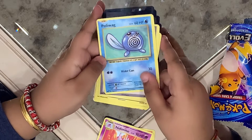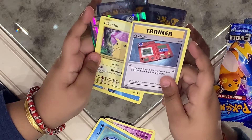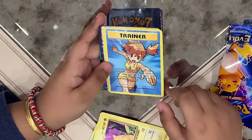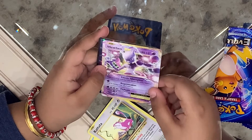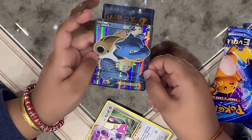We got a Nidorino. We got a Poliwag. We got a Pokédex. We got a Pikachu. We got a Mastiza Termination. We got a Rattata. We got a Mewtwo EX. And we got a Black Toys EX.